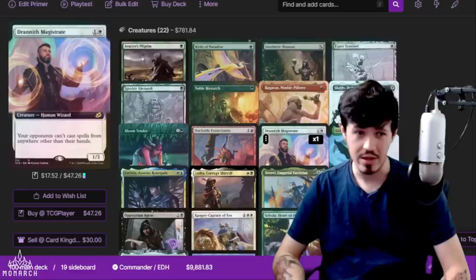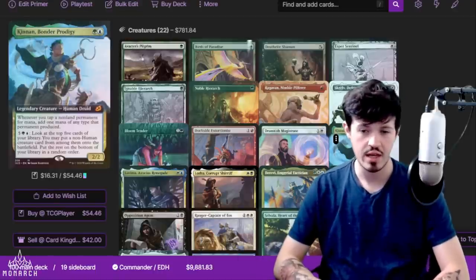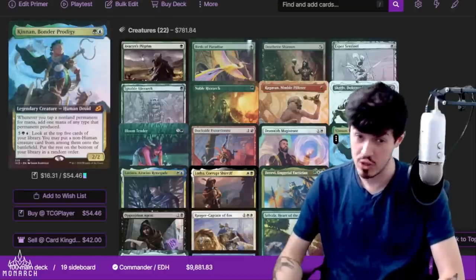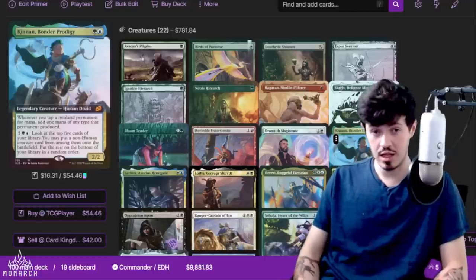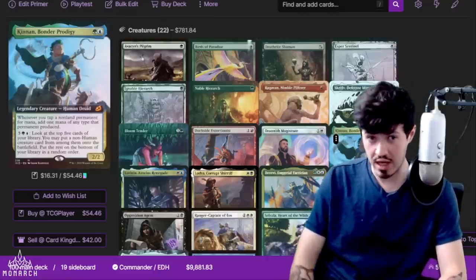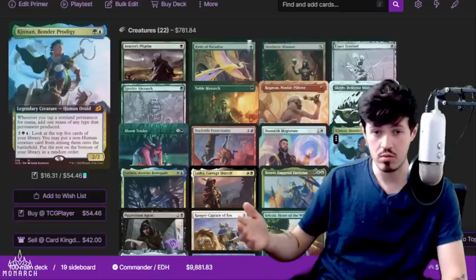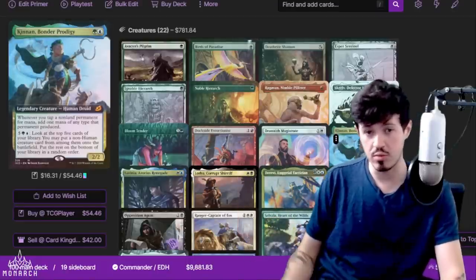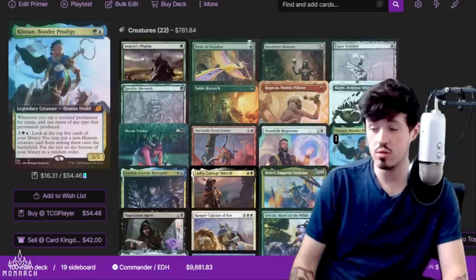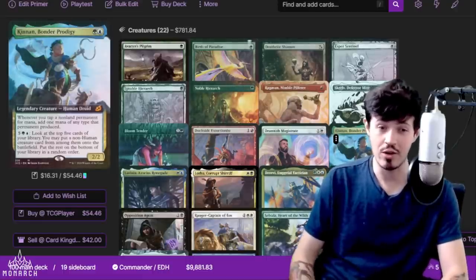Kinnan is awesome in this deck. The amount of times I have had exactly enough treasures to activate Sisei — instead of going through one line I just get Kinnan out, crack my treasures, and then I have two Sisei activations instead of the one we previously thought we had. Kinnan is really really good at cleaning up those combos. It's also really good at setting up scenarios where you play your early mana rocks and then use those early mana rocks to cast Sisei with a Sisei activation up. Worth noting that Kinnan doesn't double up on different colors — if you use a Birds of Paradise to make green mana it will make two green mana — but it still ramps you a ton. It can also help if you lose Sisei by starting to pull creatures onto the battlefield. Just doubling all your mana in a very mana hungry deck is really really helpful.